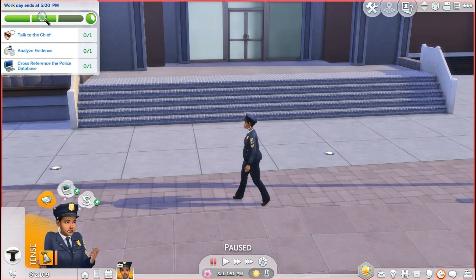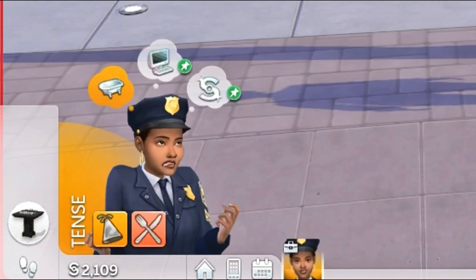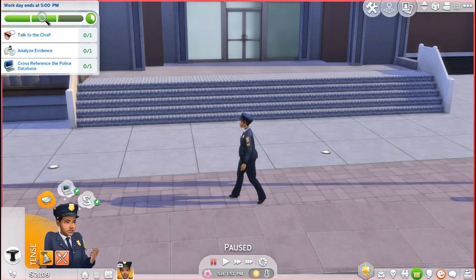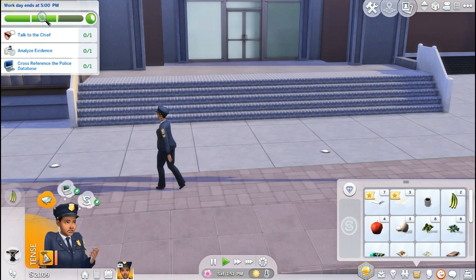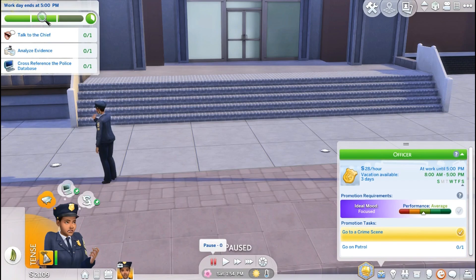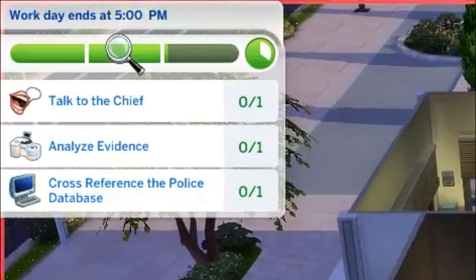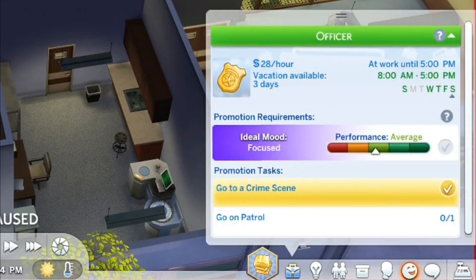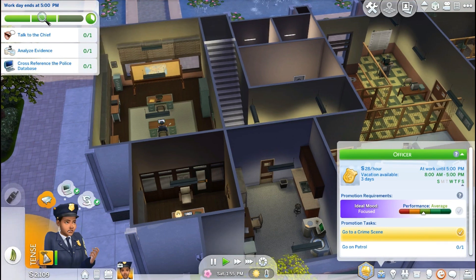I feel like we're doing a lot better in this part than we did the last part. Mick is tense because she's not having fun and she's hungry. I think I have something in her inventory that she can eat. Let's go ahead and eat that plantain, and then I am going to go on patrol if it lets me. I know I need to analyze the evidence, talk to the chief, and all of that. But I'm also trying to get a promotion. So I think I'm going to go on patrol instead.